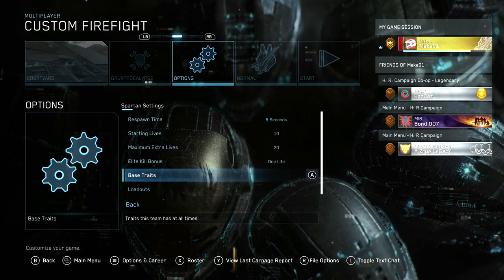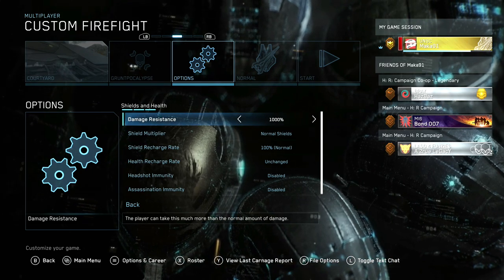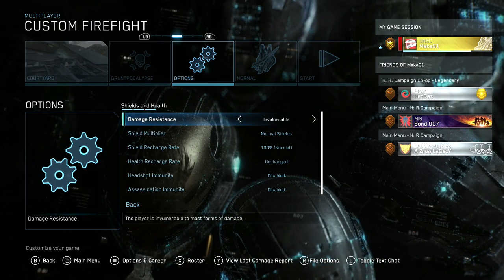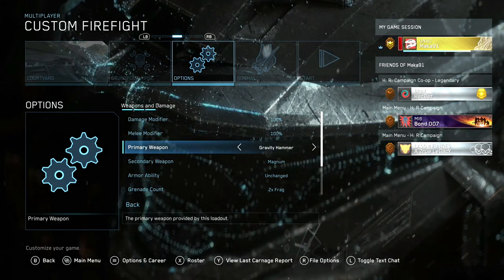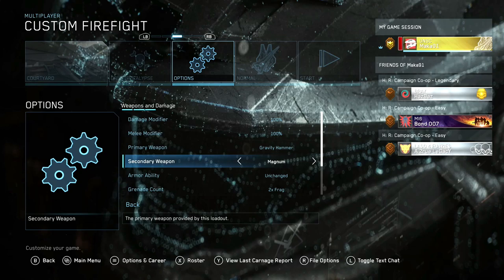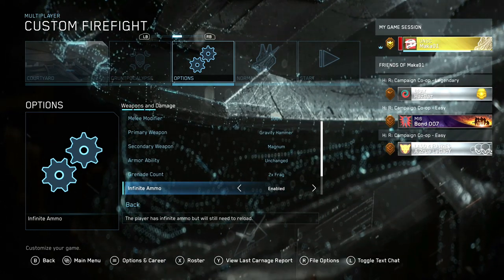Go to your Spartan settings, go to Base Traits, go to Shields, and go to Damage Resistance, and then make yourself invulnerable. Now back out, go to your weapons, and make sure your primary starting weapon is a Gravity Hammer. Additionally, you'll want to scroll down and go to Infinite Ammo and make sure that is enabled.